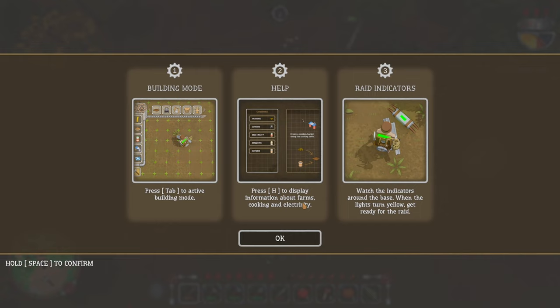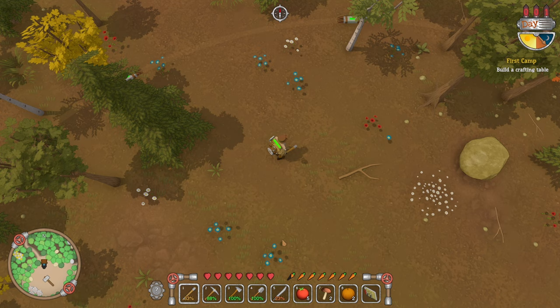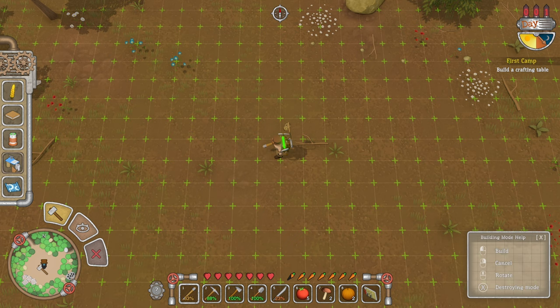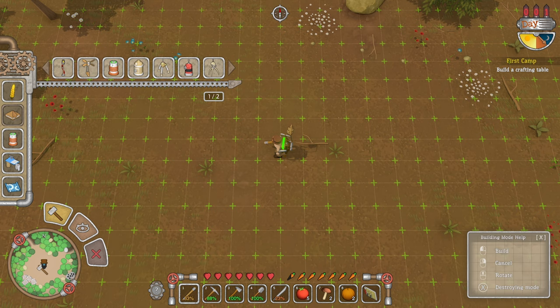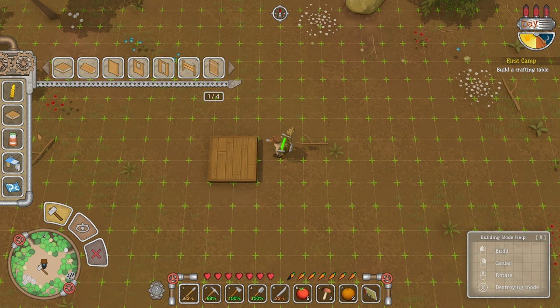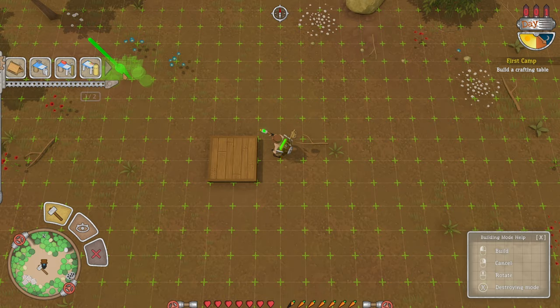Building mode — press tab to activate. H to display information about farms, cooking, electricity. Watch indicators around the base — when the lights turn yellow, get ready for a raid. So he wants us to build a shelter. Wooden floor — we need some more wood. Can we put the crafting table outside? We can.